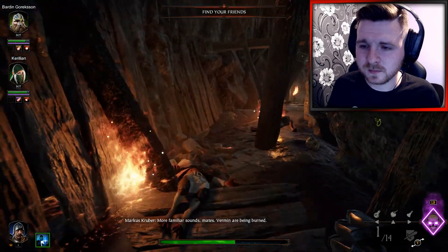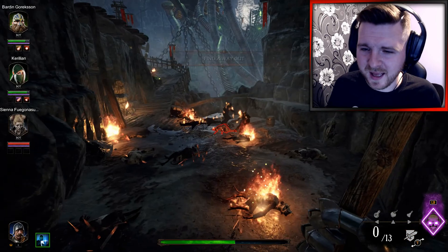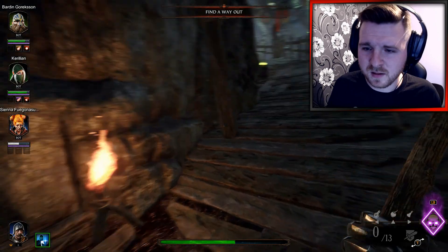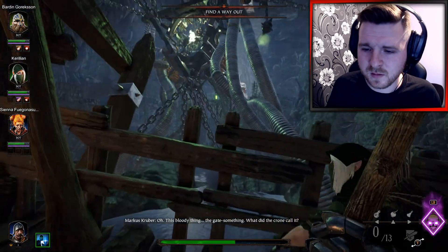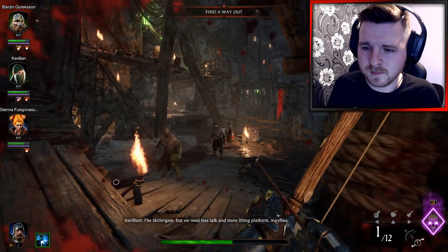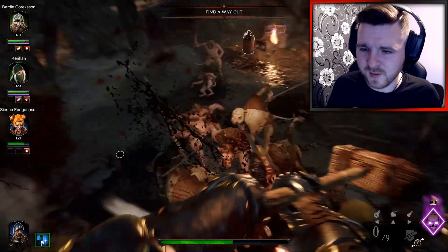All familiar sounds, mates. Vermin of Amper — aye, hit. Find a way out — sounds like a plan. Are you okay? Sienna? Right, so I've got my team together now. The skitter gate — we need less talk and more lifting block for the supplies. Alright, I've got loads of these rat creatures and everything down here.